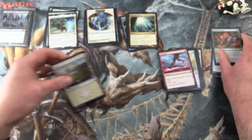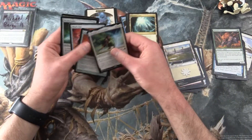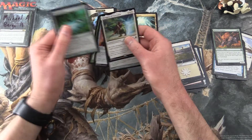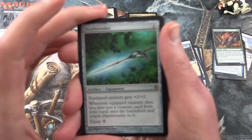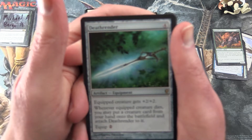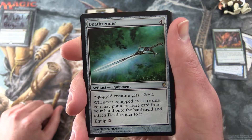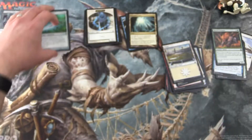So let's go through my picks today. In the Rare slot I'm going to go with Death Render. I think this is pretty cool — how you can equip it to a creature, give it plus two, plus two, and then when the creature dies you attach it to something else and put a card from your hand onto the battlefield as well. So that's pretty cool.